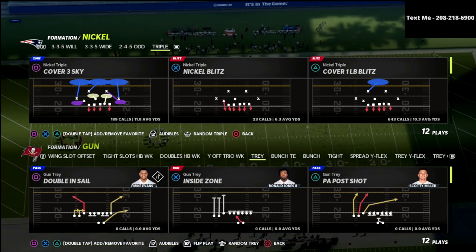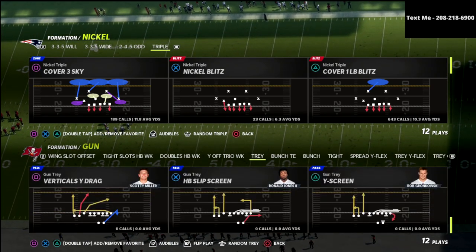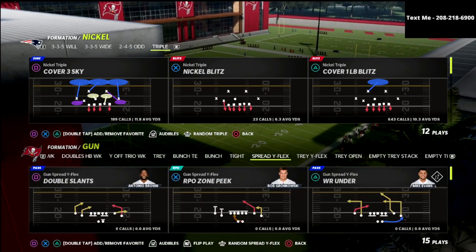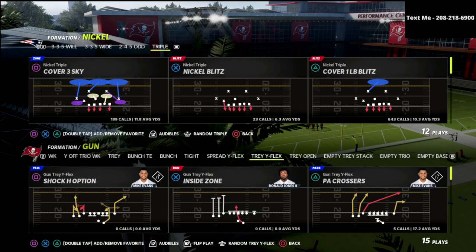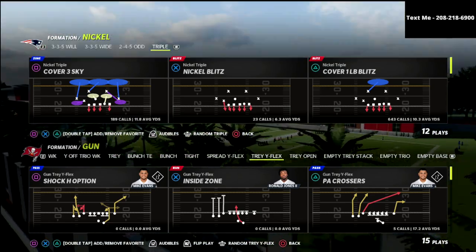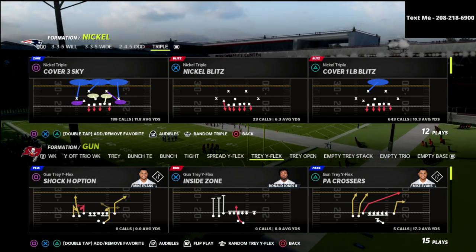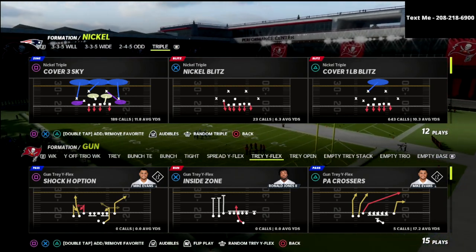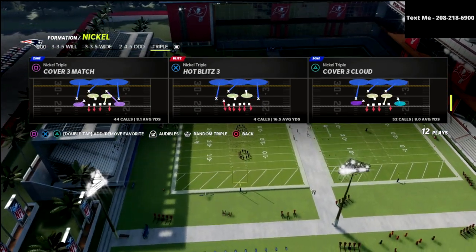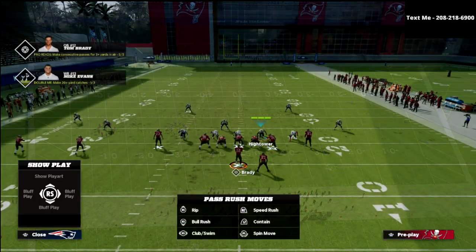I'm really excited to share this concept. It's very good for tray formations and also really good for tray Y-flex PA crossers type plays. We're going to start with PA crossers and show how it works against trips tight end. My personal preference is to run this out of a cover three cloud look, but you can do this out of anything.